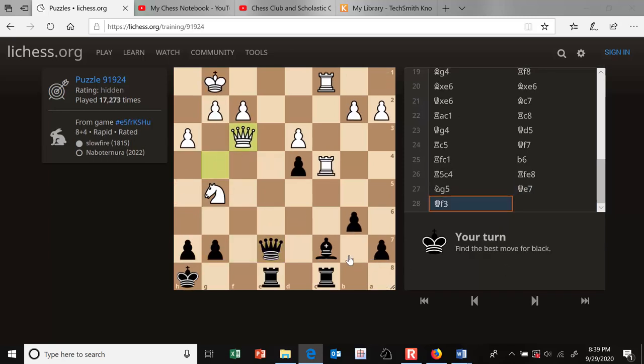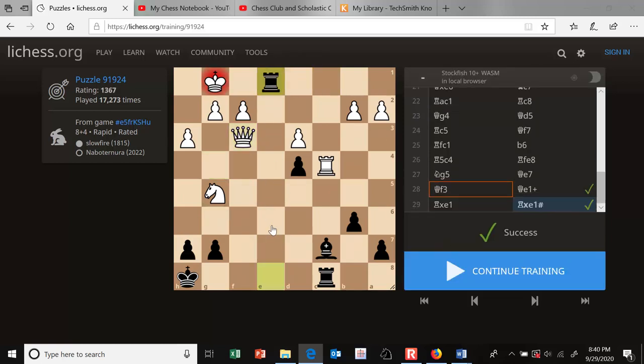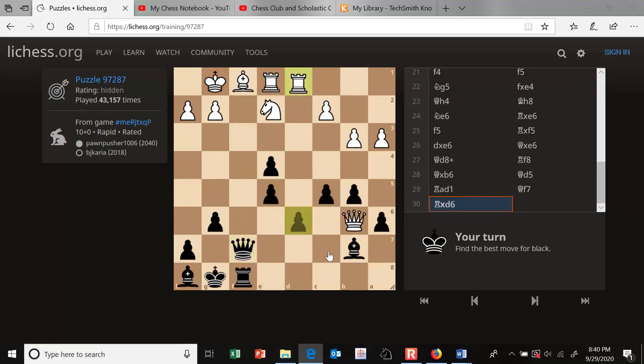What's the material count here? Looks about equal — I think I'm down a pawn. I notice this bishop is guarding the escape square for the king, so I'm looking for back rank stuff. I see it: queen comes here, check. Rook takes queen. Rook takes rook — looks like a mate in two. Let's play it: check and mate. So look for those back rank mates. That was an easier one, rated 1367.